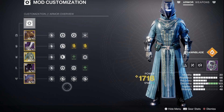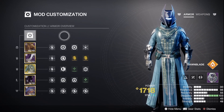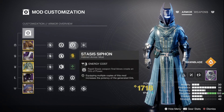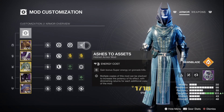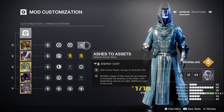The mods here have been perfectly optimized for the highest level of grenade spam. On our helmet, we run Harmonic Siphon with either a kinetic or stasis siphon so that we can generate orbs of power from our weapons on the very rare chance that you actually run out of grenade energy with this build and need to use a weapon. And then to finish it off, we run one stack of Ashes to Assets so that we can get increased super energy on grenade kills — because why not?